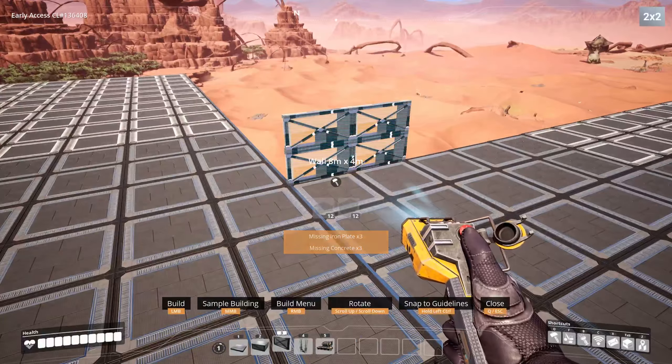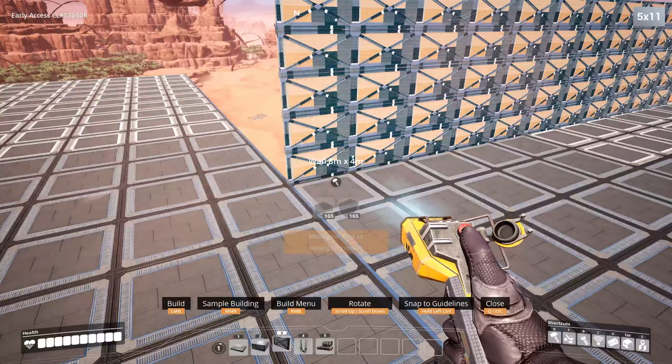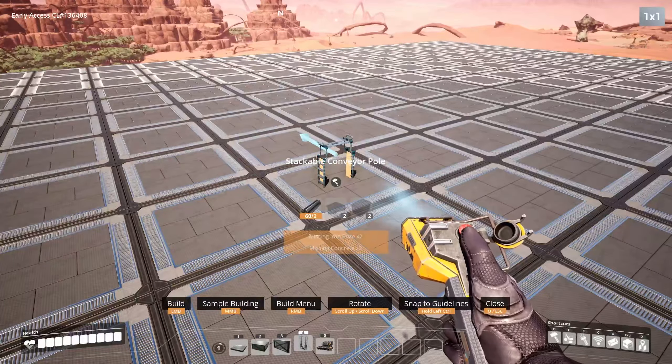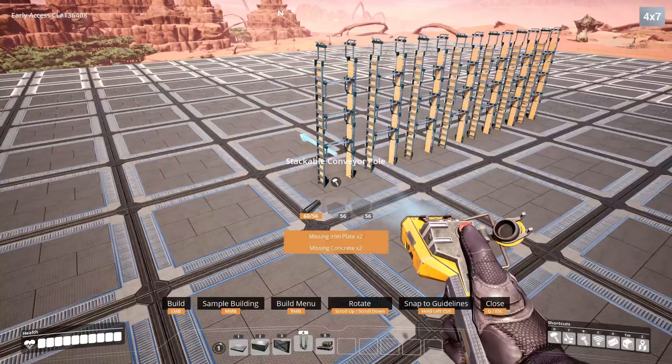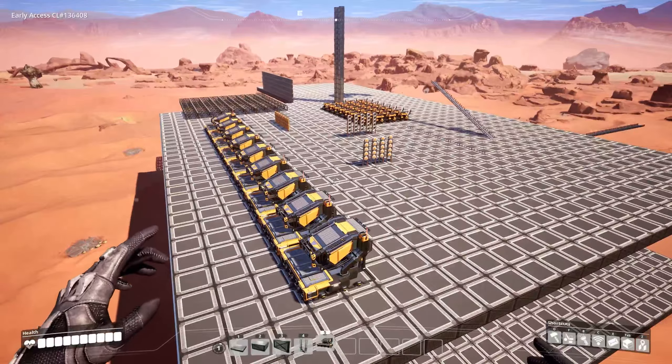Of course this also works with walls, however they are vertical and not horizontal like the foundations. Other buildings, for example conveyor poles, can also be stacked horizontally and vertically. This of course also works with machinery and many more objects.